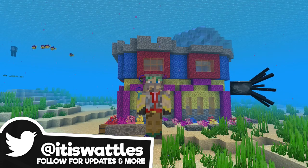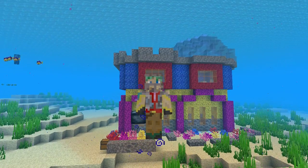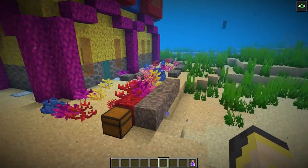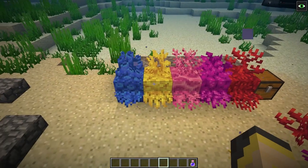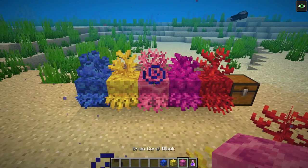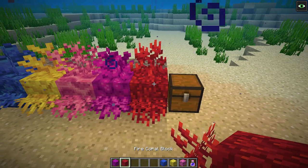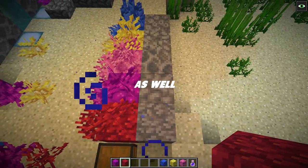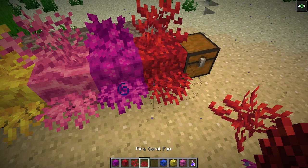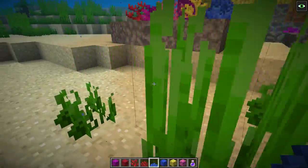If you want to see another guide, drop a like on this video so I know you enjoy this type of content, and tell me what kind of guide you want to see down below. Coral is a brand new block in the Update Aquatic. There are five different variants: the blue tube coral, the yellow horn coral, the pink brain coral, the magenta bubble coral, and the red fire coral. There are also dead variants of these coral blocks, as well as little coral plants and fans, which are basically the plant but placed on the side of a block.